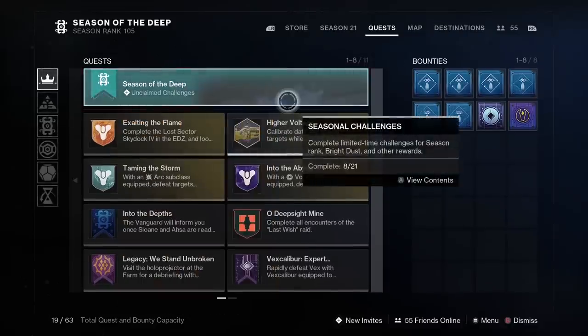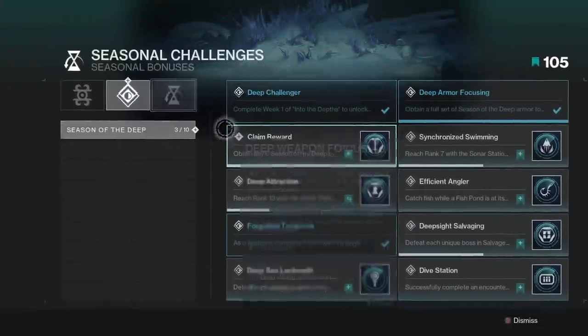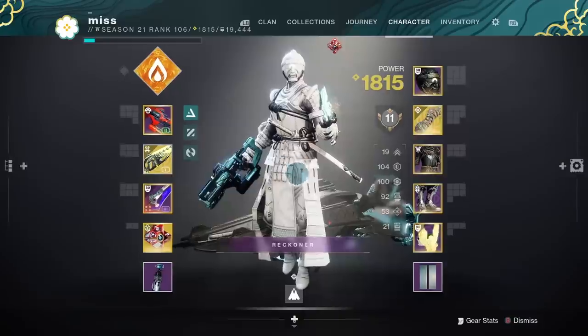Another thing worth mentioning: head to the Seasonal Challenges tab and the Seasonal Bonuses tab. There is the 'Efficient Angler' challenge — catch fish while a pond is at its maximum catch bonus to unlock a seasonal bonus. That bonus is: while fishing with bait, you have a chance to have your bait returned even after catching a fish. You definitely want to unlock this if you plan on farming fish for legendary and exotic rewards like Spare Rations and other legendaries or exotics.